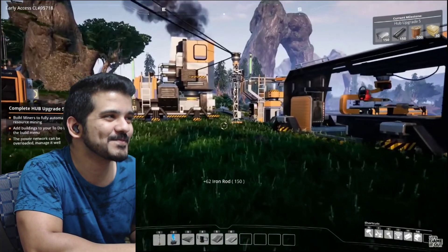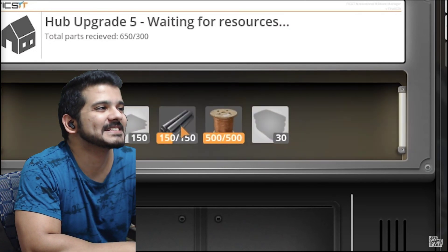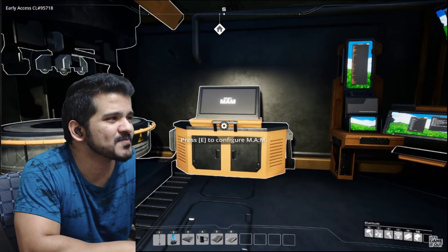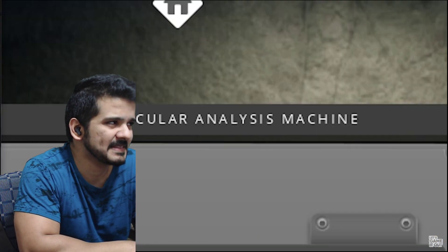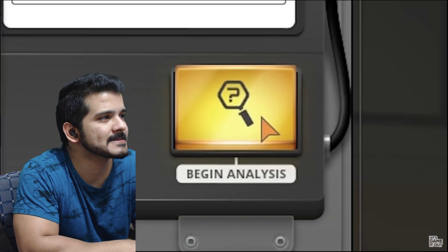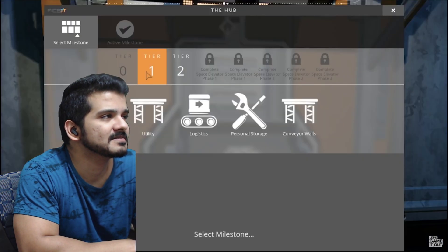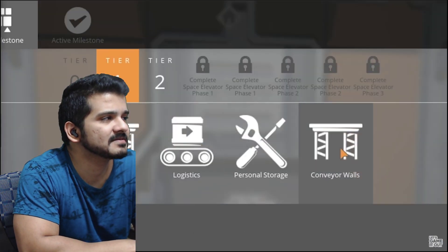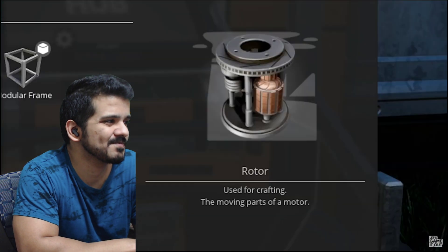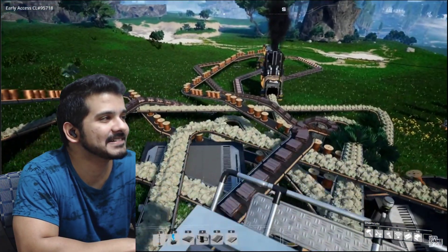Now that we've created that abomination, let's finish hub upgrade five. As a refresher, we needed iron plates, iron rods, copper wire, and concrete. Here are your spools, rods, plates, and concrete - upgrade complete! A new thing called MAM - the Molecular Analysis Machine - has been added. I can give it things I've collected. Let's give it a pale berry and begin analysis - it'll analyze for the next five minutes. We've finished tier zero and unlocked tier one and two with assembler, rotor, motor, chainsaw, and jump pads.